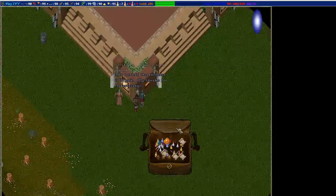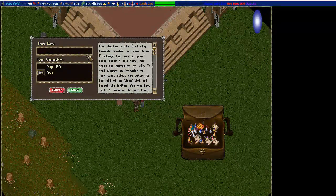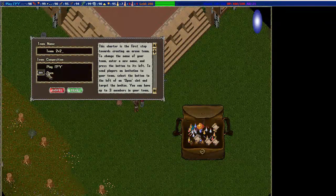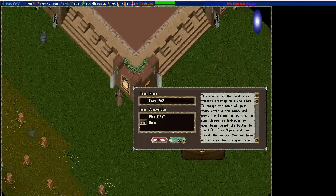After you purchase it, you'll get one of these little deeds. You double-click it and you name your team. For a 1v1 team, you just name it whatever you want, hit OK, and that'll automatically create your 1v1 team. But that'll be your only 1v1 team for the season - we'll get into that later.